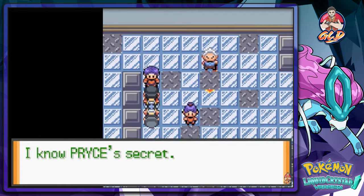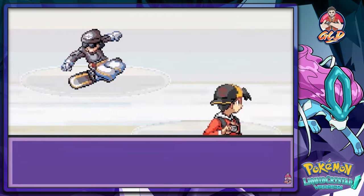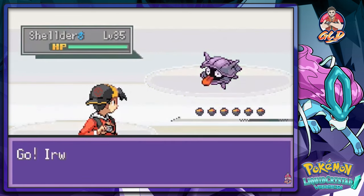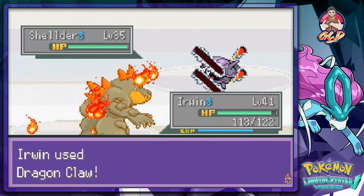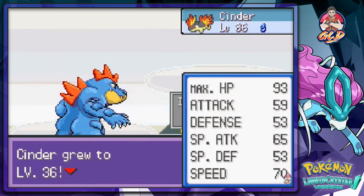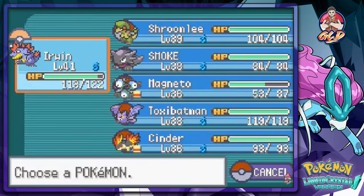I should battle this guy — he knows Price's secrets. He comes out with a Shilder and I go with Dragon Claw. Supersonic's not going to do any good, so Dragon Claw again. And look at that — Cinder grows to level 36! You guys already know what that means — oh yeah, it's time.